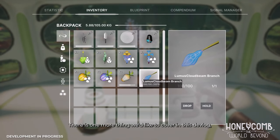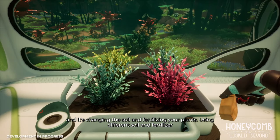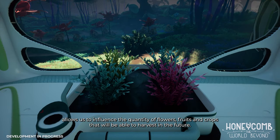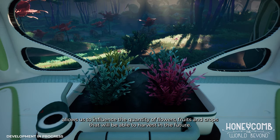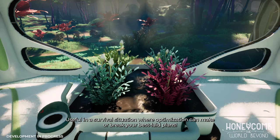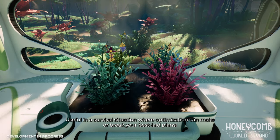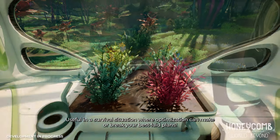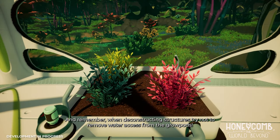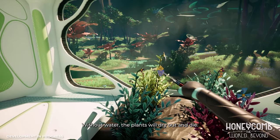There is one more thing we'd like to cover in this devlog and it's changing the soil and fertilizing your plants. Using different soil and fertilizer allows us to influence the quantity of flowers, fruits, and crops that we'll be able to harvest in the future — useful in a survival situation where optimization can make or break your best-laid plans. And remember, when deconstructing structures, try not to remove water access from the grow pods. Without water, the plants will dry out and die.